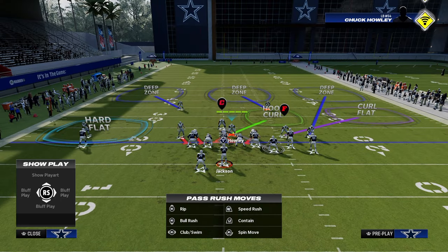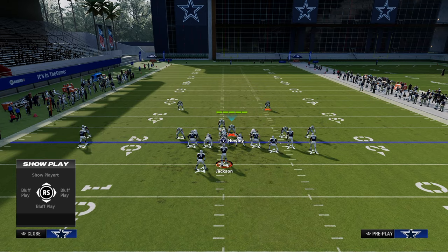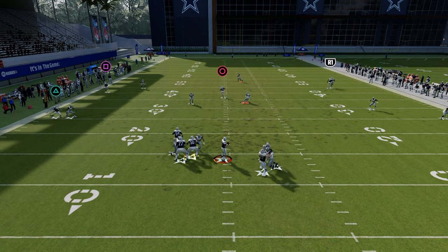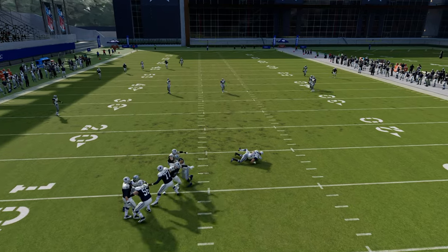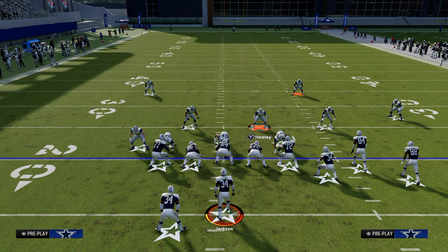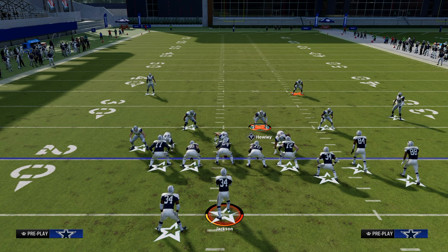If you're going to send three, go ahead and crash down, then drop this guy on the left into curl-flat or hook because we have lurk progressing — super effective little blitzing concept out of the 3-3-5 odd. If you want to learn how to get better on defense, offense, whatever in Madden, join the Patreon. That's where you get access to all of my offensive and defensive eBooks. Link is down in the description below.